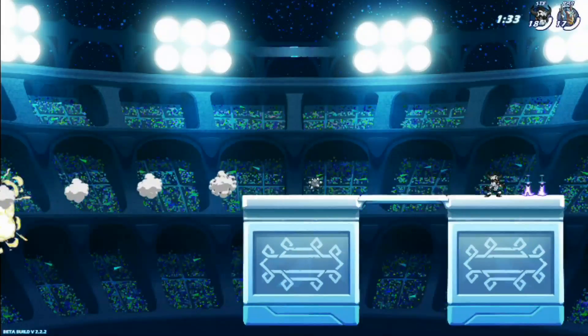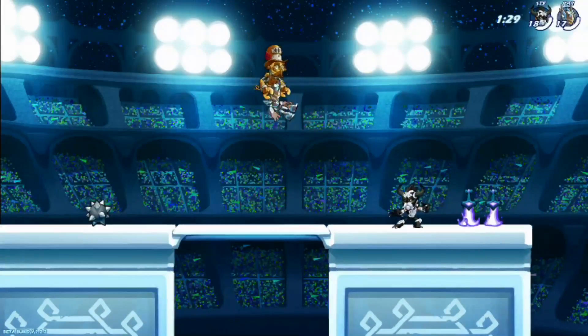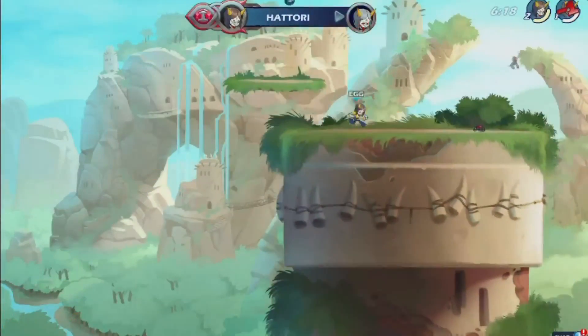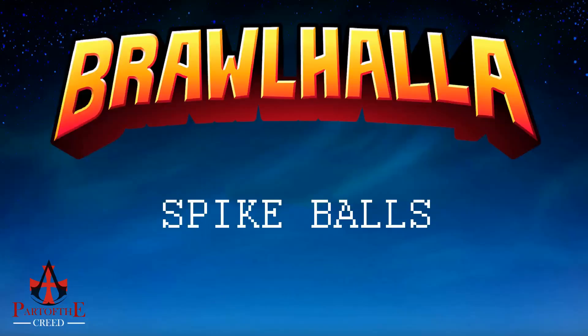Finally, you can also throw your gadgets into mines. Throwing weapons or spike balls into mines will explode the mine and propel the weapon or spike ball, giving them much more force on impact. Throwing a bomb, on the other hand, will explode the mine and destroy both gadgets. You can use this if you need to quickly get rid of a mine on the field.